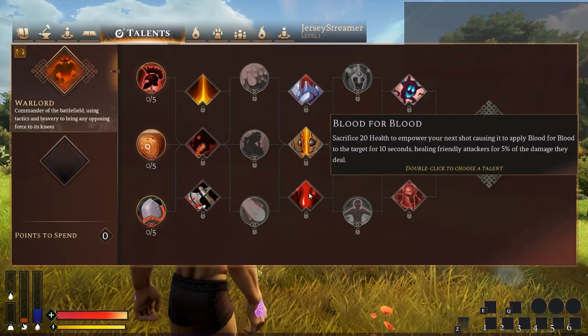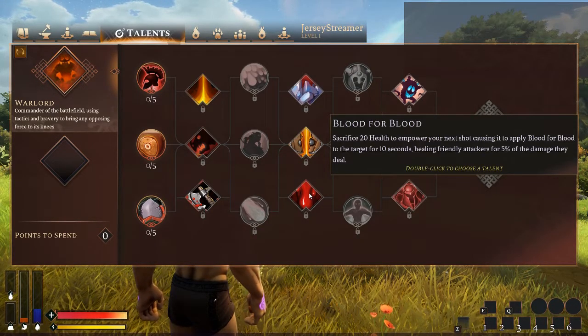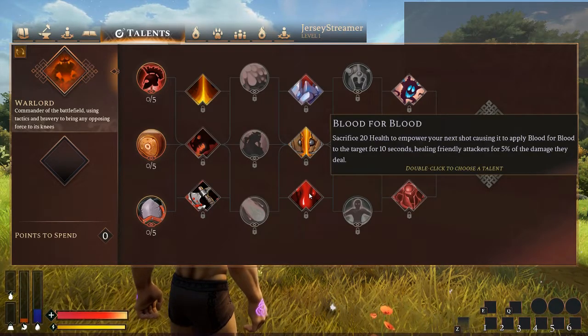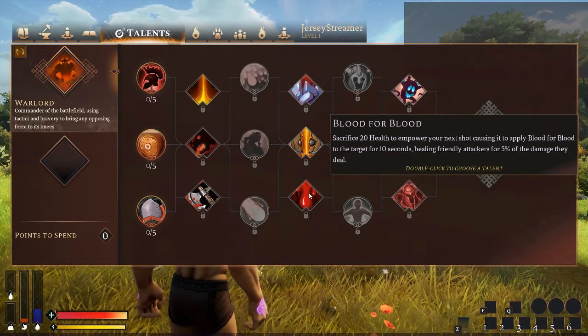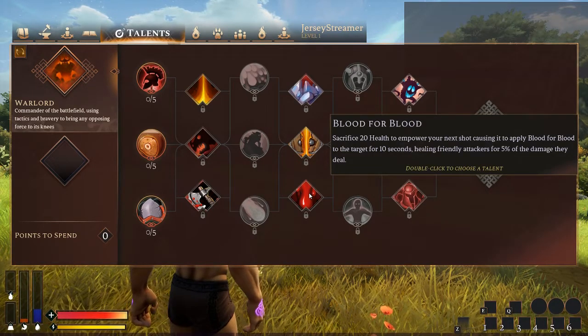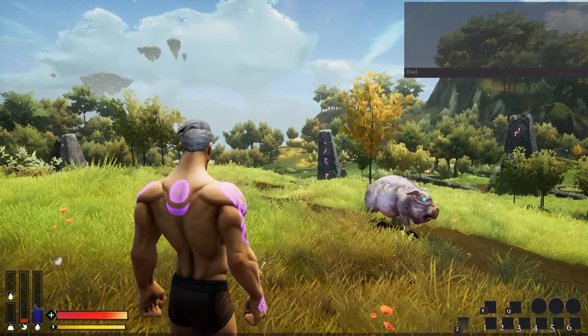Blood for Blood — sacrifice 20 health to empower your next shot, causing it to apply Blood for Blood to the target for 10 seconds, healing friendly attackers for 5% of the damage they deal. Really good. If you're the Warlord you're probably one of the tankier people in the group, and this is just going to help the squishies all around you stay alive. It doesn't have to be a group situation either — you healing 5% of the damage you deal against the target could definitely be the difference between life and death.